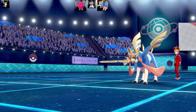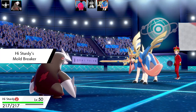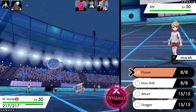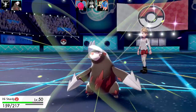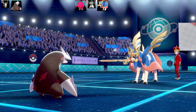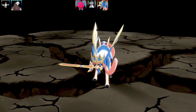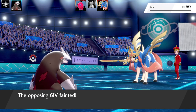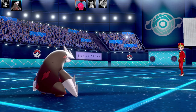The next Pokémon is my Mold Breaker Excadrill — designed to get around abilities like Sturdy, that's why I call it 'Hi Sturdy.' The set has Fissure, Horn Drill, Attract, and Swagger. I've got a Focus Sash as the item just in case. I was going to go for Swagger but decided on Fissure — and Fissure lands on Zacian first turn! You wouldn't read about it. That's two Pokémon down.